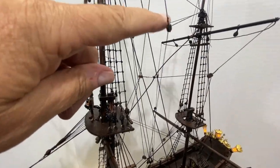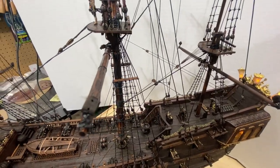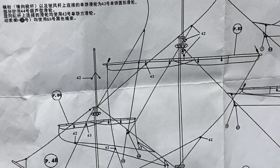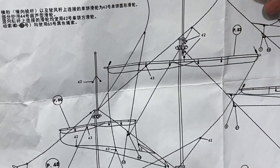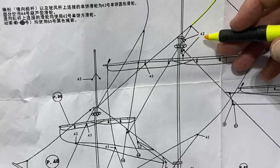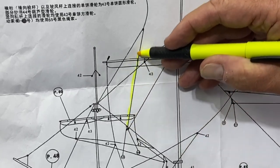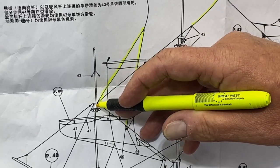I think I figured out the reason you put the blocks here — it's so you can pull these lines inward so they can go straight down to the belaying pins. This is phase two of the rope work. On the main mast, at the end of this yard, you attach a rope here, it goes down and stops at a number 42 block. You do the same thing on the other side. The rope line that goes through these blocks actually ties to the rear mast.